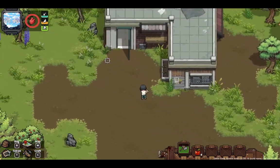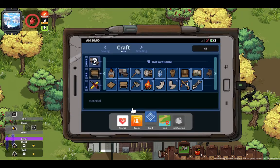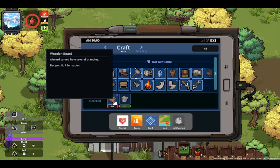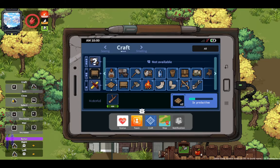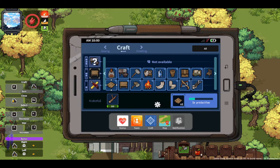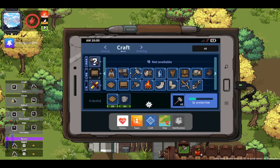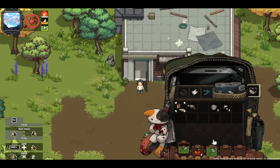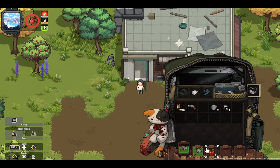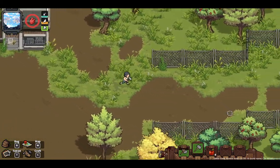So I guess I need another weapon - a mallet. The X doesn't work on everything. Let's see what we need for the mallet: we need two wooden boards. So let's make two more. I have enough branches to make two wooden boards. And let's make a mallet.